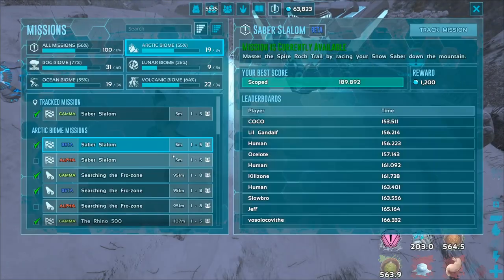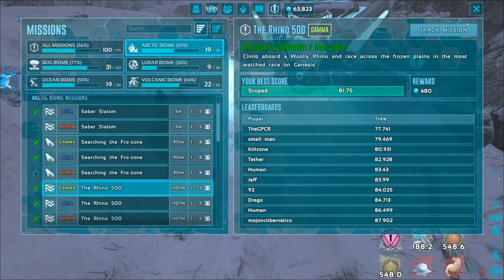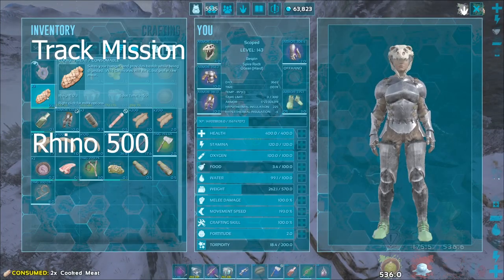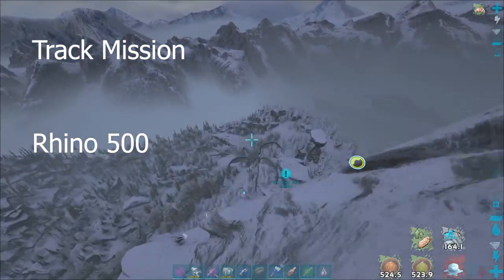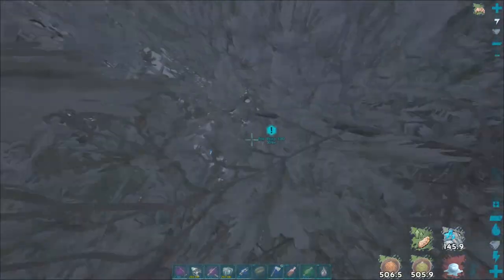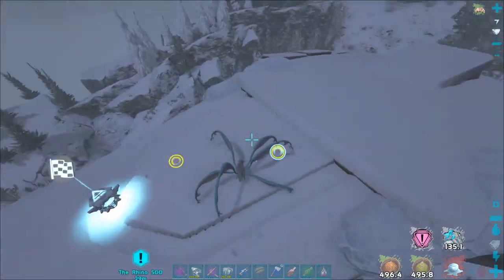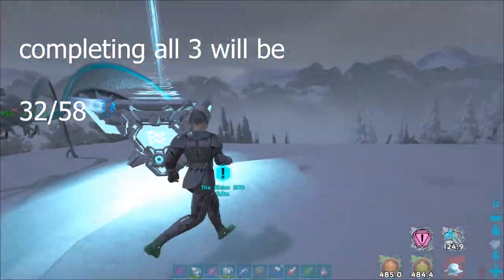Once complete with Saber Slalom, we go down the other side of the mountain — in the middle we can complete an easy one. Track mission Rhino 500 — it's another fun race. Alpha is at least doable but requires a little luck unless you're really good at it. Things can get in your way, so just hammer it out. Get gamma, beta, and alpha done on Rhino 500 — that's 30, 31, 32.